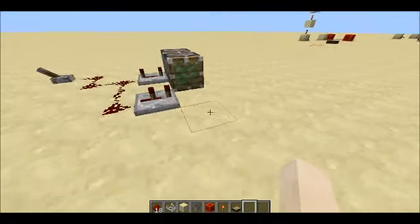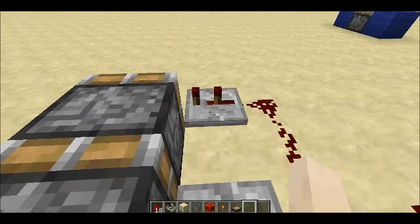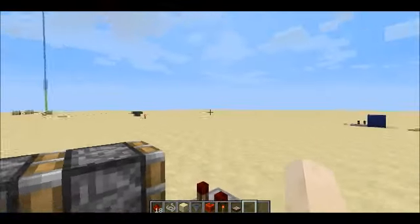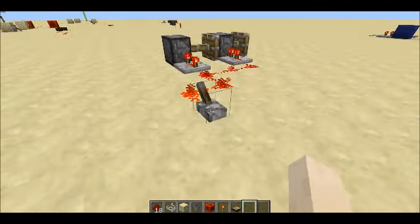Time to do something a little more fun. I like to call this the double piston extender. You set this to two ticks and this one to four ticks — this one must be set at a longer time, because pistons can't pull pistons that are already extended. So it does this.